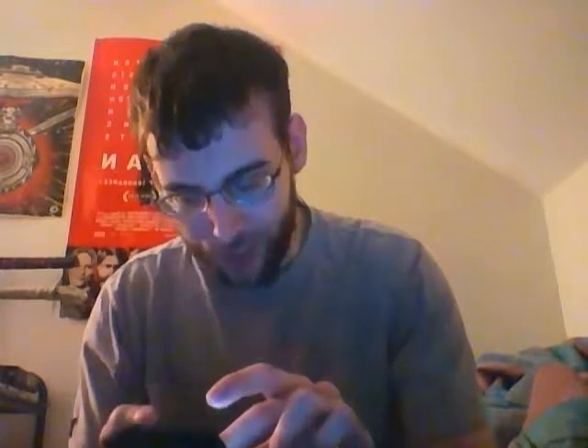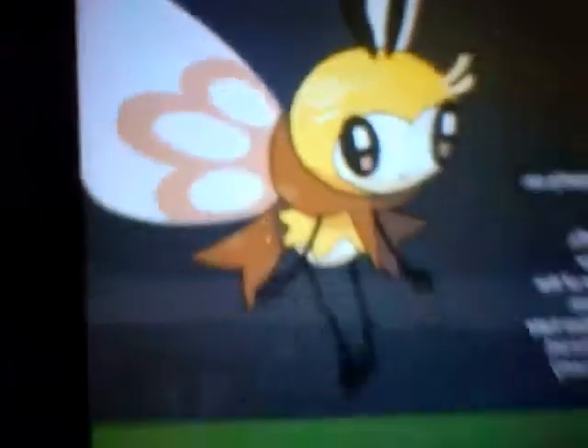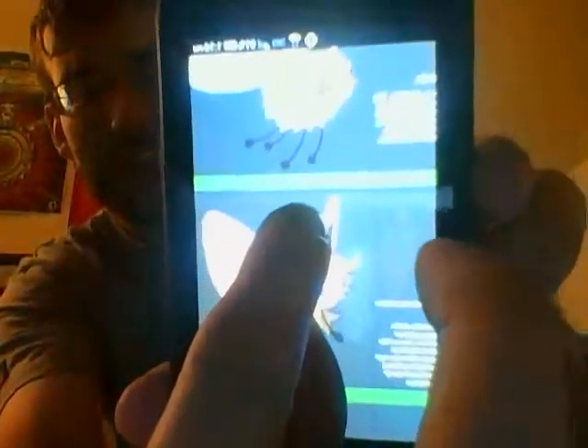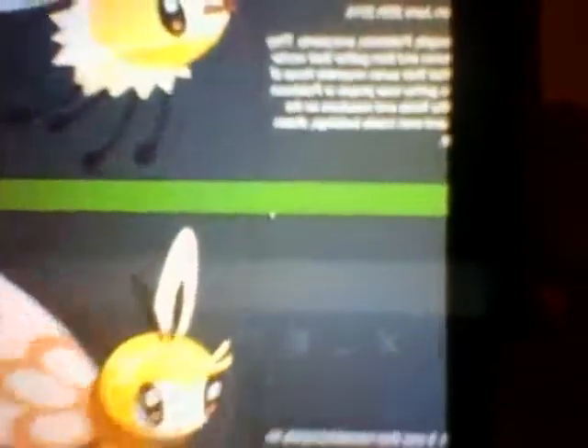Ribombee goes from the bee fly Pokémon to the bee fly Pokémon — it grows a full four inches, going from four inches to eight. My sister's even like 'ah, it's cute.' There's nothing super special about the Pokémon; it makes little puff balls that it uses for attacks, and they can also be used as like delicacies.